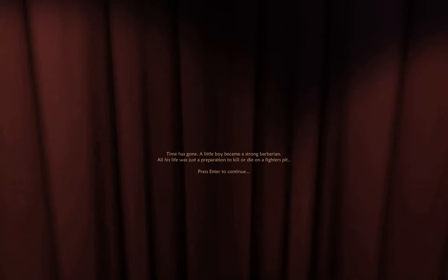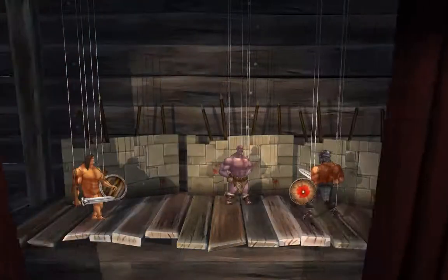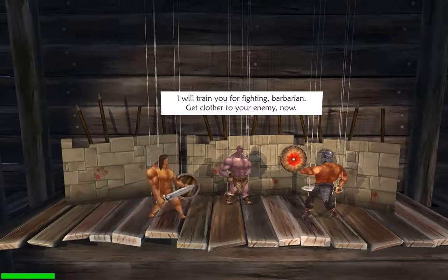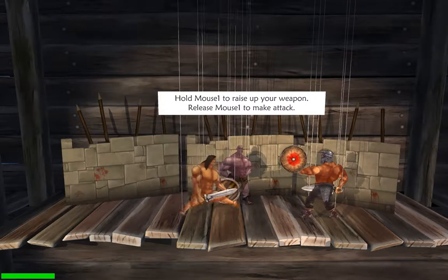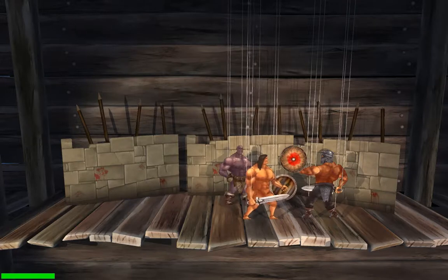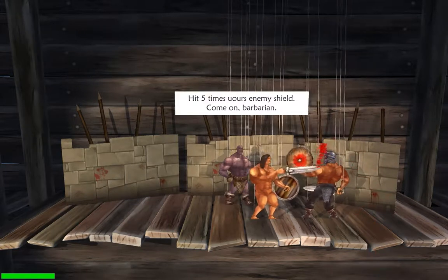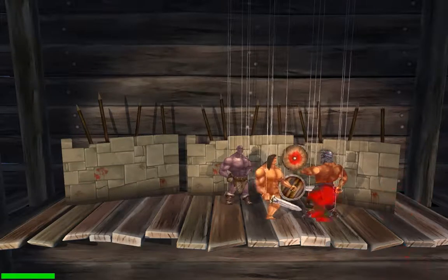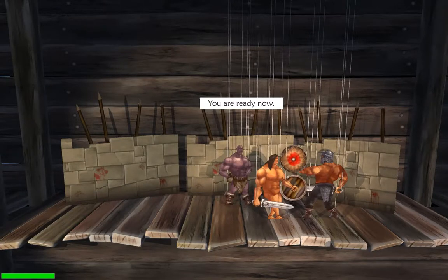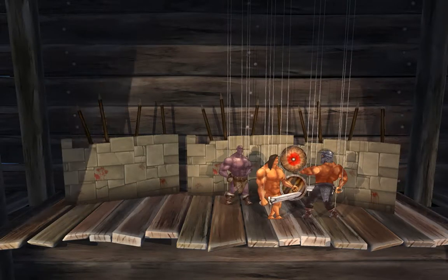Time has gone. Little boy has become a strong barbarian. All his life was just a preparation to kill or die on a fighter's pit. "I will train you for fighting, barbarian! Get closer to your enemy! Now!" Old mouse — raise your weapon. Release to attack! You can actually... it's probably easier to cut him from below. "You are ready now!" Chapter completed!